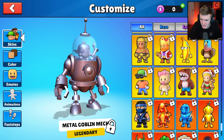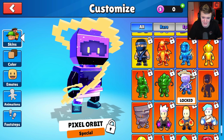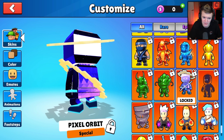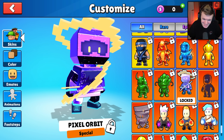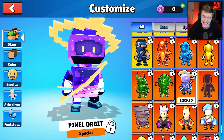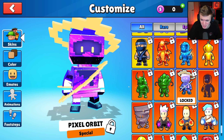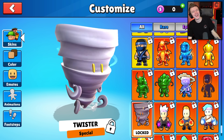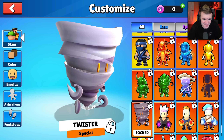We're into the specials now. Pixel orbit - honey, that is not okay. I'm not a huge fan of pixel skins; orbit is a good skin but this isn't it for me. Then we've got twister baby - it's a tornado with little Stumble Guys characters flying around it.